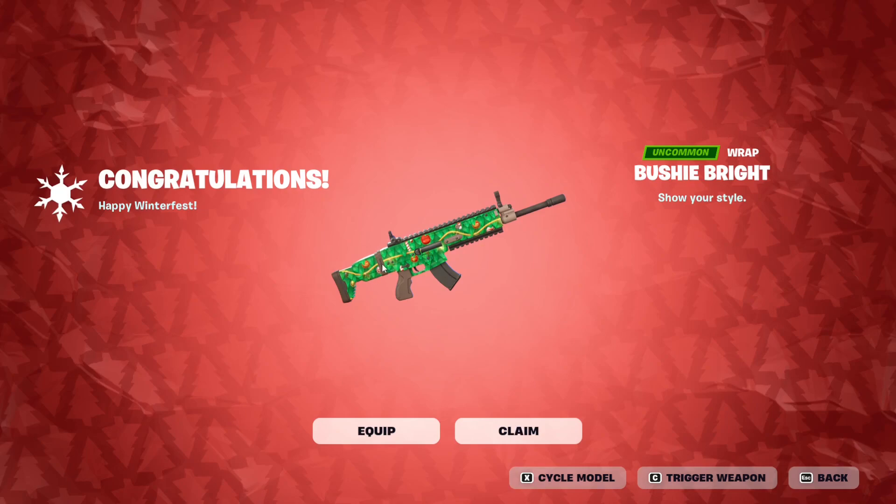The blinking lights animation is actually one of the edit styles for Bush Ranger. He has three edit styles: the first is with all the lights turned off, the second has all the lights turned on by default, and the third edit style has all the lights around Bush Ranger blinking just like this. So not only will you have a blinking weapon, but you will also have a blinking character — which is dope.